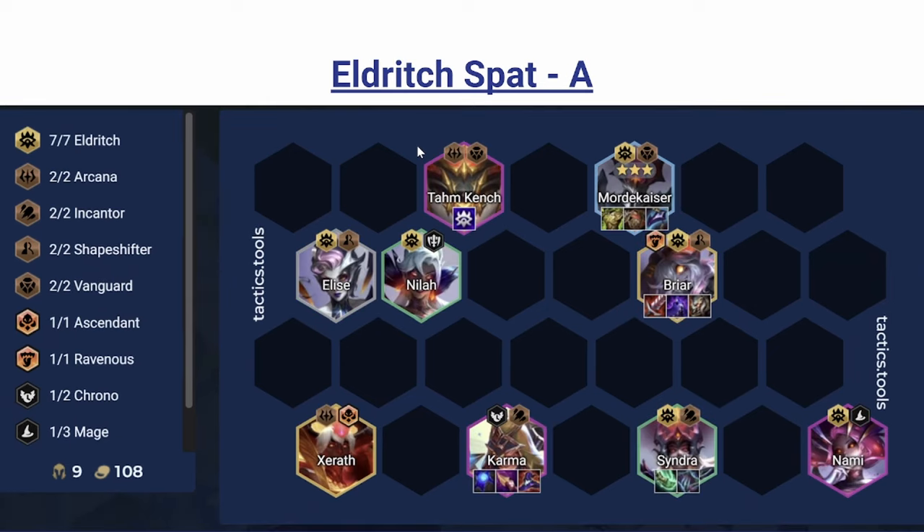Next we have Eldritch spat, which is kind of a weird summon trait — everything scales with star level so you want all your units upgraded. This vertical is pretty reliant on hitting Briar; the board isn't that strong before then, though Syndra can do decent lifting early. You're playing 7 Eldritch and fitting in an additional carry. Karma's pretty easy to fit in with Kinder — her ability can heal the summon. If you don't get early Syndra, you can put your items on Nami instead. Syndra becomes a really good debuffer at 2-star because her ability spreads and she can apply Morello very easily.